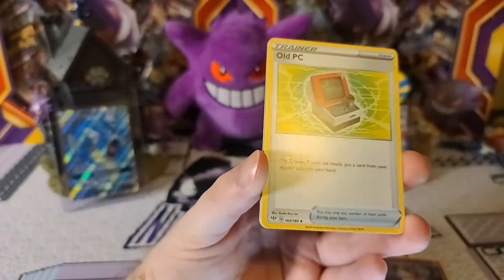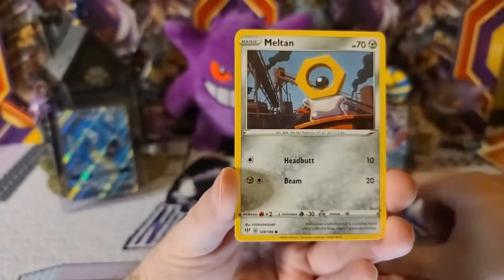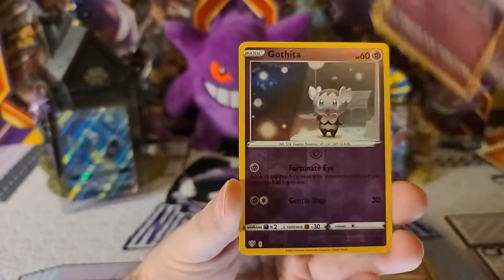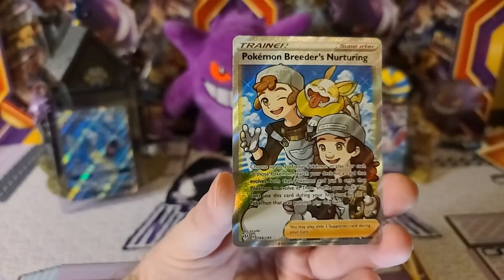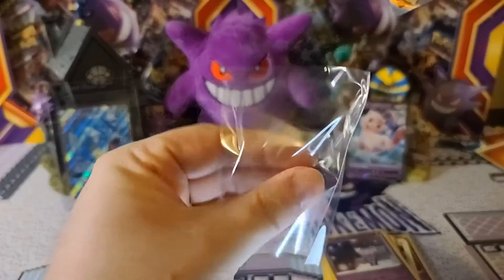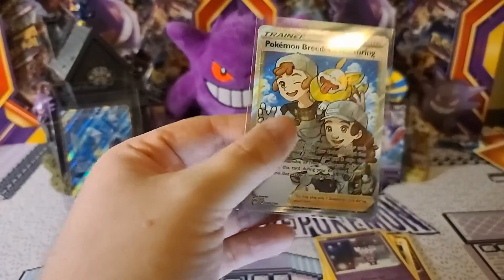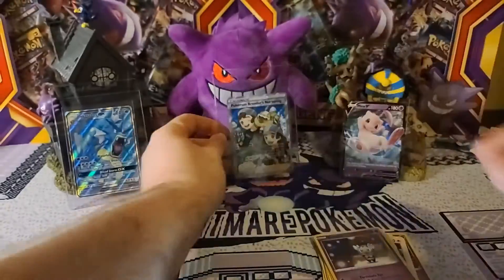And here we go — Fighting Energy. Old PC, Usurang, Heat Energy, Meltan, Bunleby, Parish, Larvitar, Golet. Gathita is the Reverse, and — oh ho ho! — Full Art Pokemon Breeder's Nurturing! What an amazing card. I definitely love any of the Trainer Full Art Cards, especially in the Sword and Shield series. They are just beautiful artworks — you got the Yamper in there as well, just amazing artwork. So make sure we get that in a card saver as well.